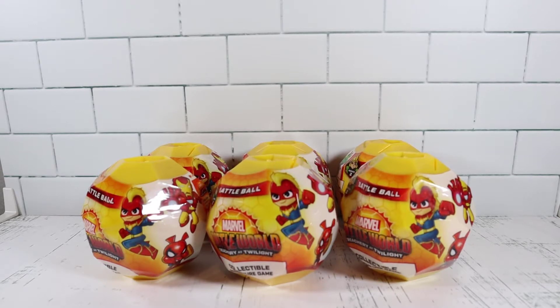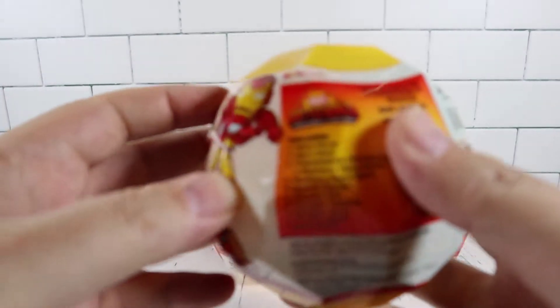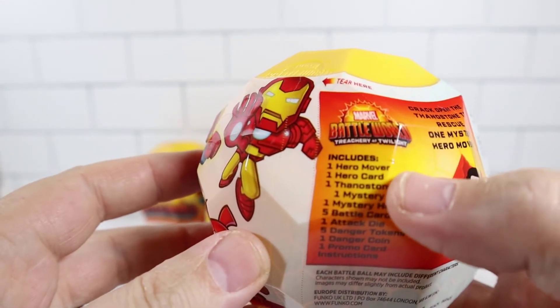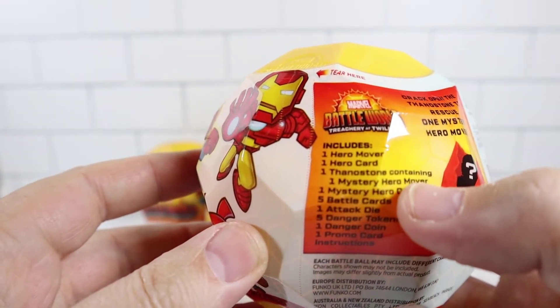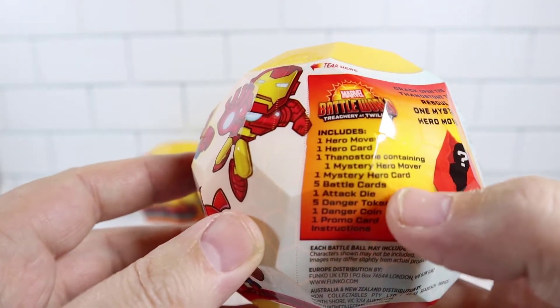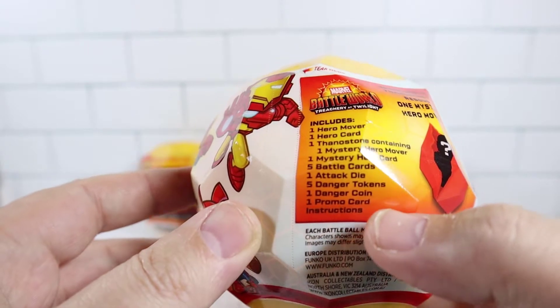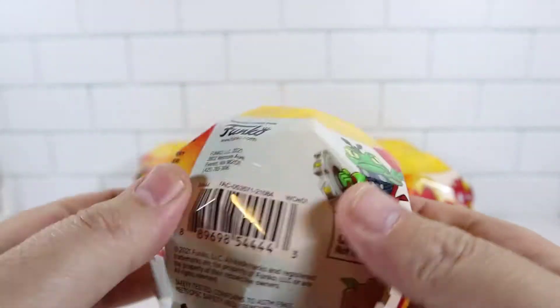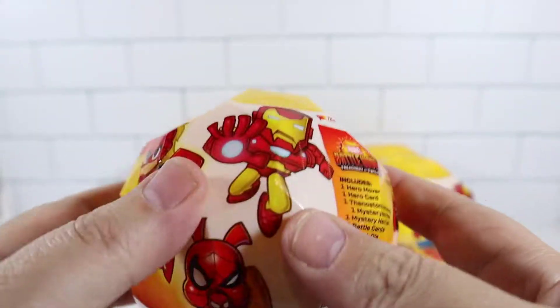When you open one of these up you actually get one character, and there's also a Thanos capsule that you can open for a second character — so two per each capsule — which means we're going to have 12 characters to open. I'm really hoping to get Iron Man; he's my favorite. You can get Groot and Star-Lord too. You can only get these at Target apparently. Let me look at the actual capsule and see what comes in one of these: one hero card, the Thanos stone with the mystery hero inside, a mystery hero card, battle cards, attack die, and tokens.